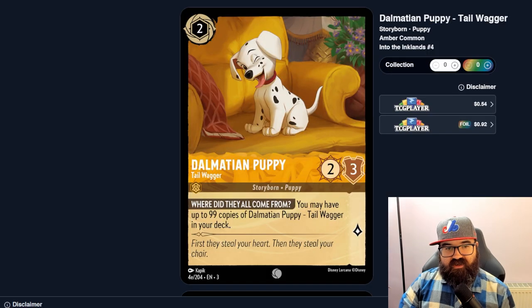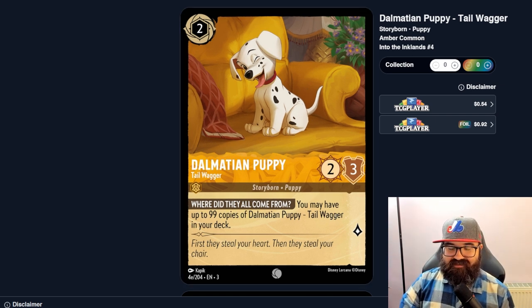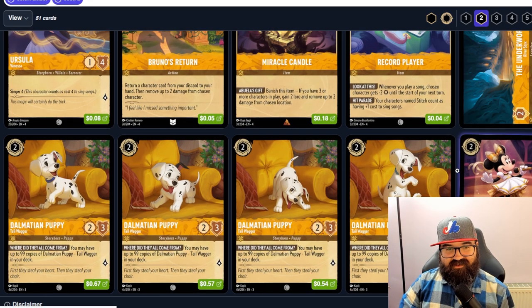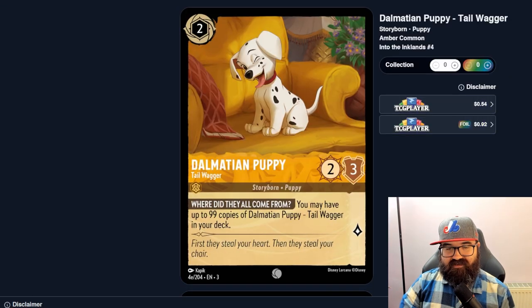Dalmatian Puppy, Tail Wagger — you may have up to 99 copies of Dalmatian Puppy in your deck. Each copy is only about 54 cents, so you could literally have 99. It's kind of a meme deck; you'd show up with 100 cards and your opponent would know your whole deck before you played one card. They're all two-threes with different card art but the same stats — a fun meme deck, maybe there's some crazy Dalmatian synergy.